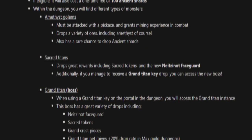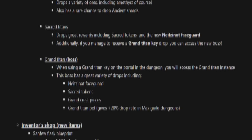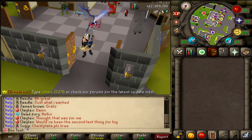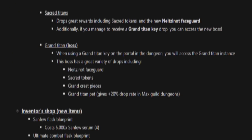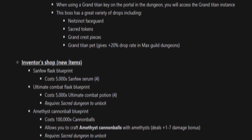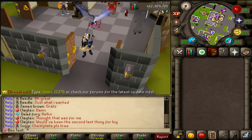The Sacred Titans drop great rewards including Sacred Tokens and the new Knight Is Not Faceguard — an amazing helm. It has some really good stats, I think it's like 10 Strength bonus or something. Additionally, if you manage to receive a Grand Titan Key drop you can access the new boss, which we're going to be doing a hundred kills of in this video. When using a Grand Titan Key on the portal in the dungeon you will access the Grand Titan Instance. This boss has a great variety of drops including the Knight Is Not Faceguard, Sacred Tokens, Grand Crest pieces, and the Grand Titan Pet, which gives plus 20% drop rate in Max Guild Dungeons.